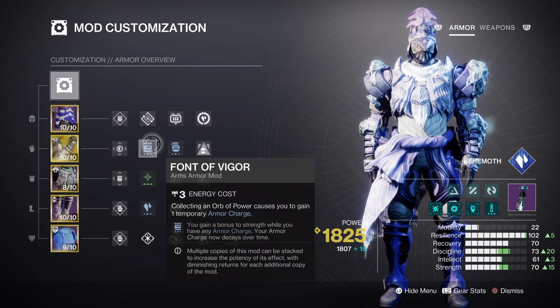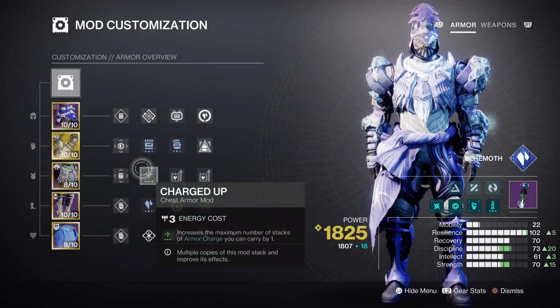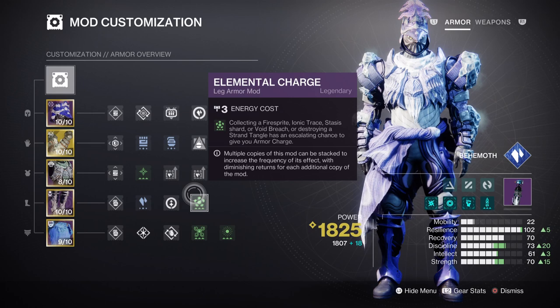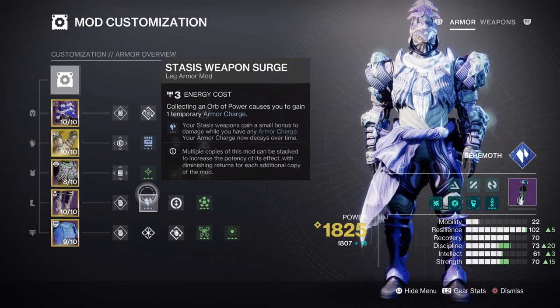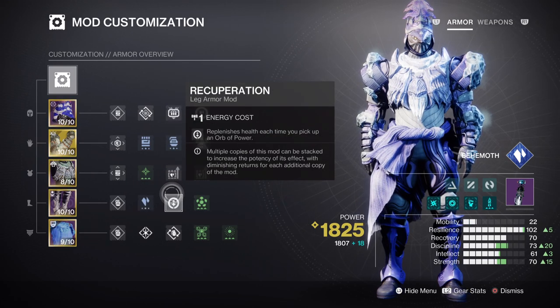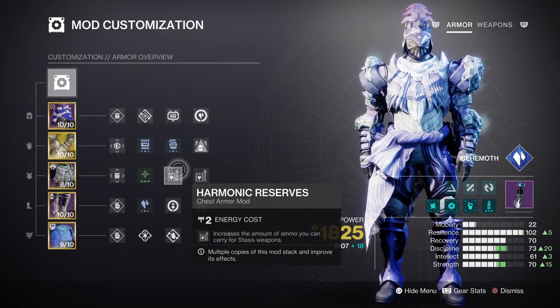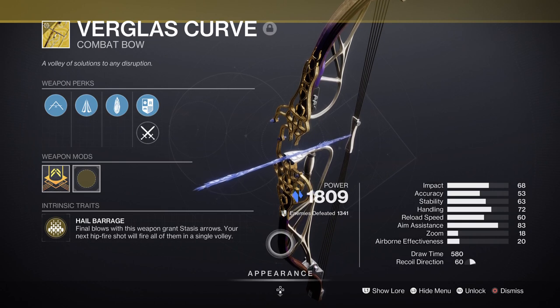Shiver Strike has been useful in a number of ways such as allowing me to inflict slow, but most of the time we will be using it to escape bad situations when we can't deactivate Icefall Mantle quick enough. For armor charges, we have Charged Up which will provide a plus one to how many charges we can carry. Paired with Harmonic Siphon, Elemental Charge and Powerful Attraction, this allows us to retain a high supply of orbs of power when using our abilities, weapons and class ability. This leans into the Surge we are using: x1 Stasis Weapon Surge mod for a 7% damage buff, and the Recuperation mod for quick health regen. Add Time Dilation for increased self buff duration and all time-based effects will be greatly increased. For the weapons, we have the Verglass Curve Exotic Bow which allows players to create Stasis Crystals after defeating enemies, which is key to making the build fully viable.